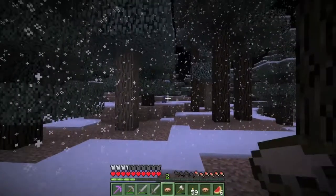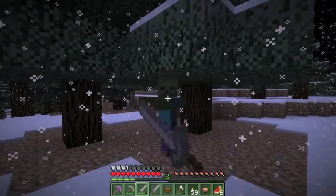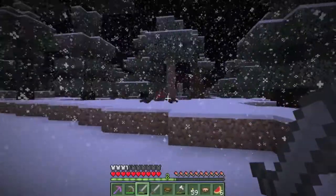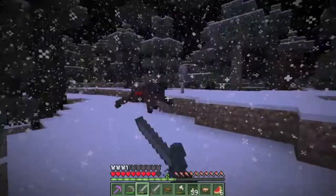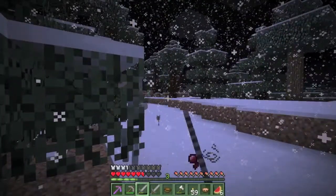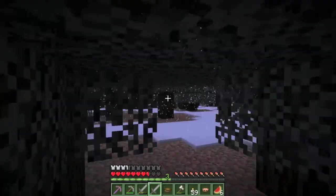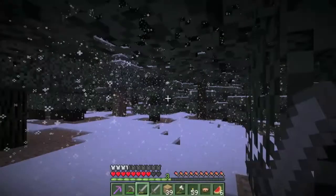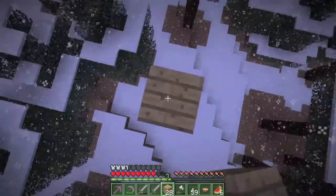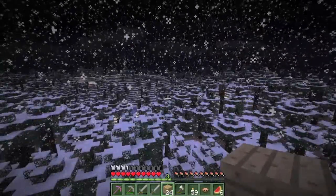Zombie. What would be cool to get is an enchanting table. Spider, I need you — I could do without the skeleton. This snow is driving me nuts. I need to find out where I am. I'll leave this pillar up here and go down the trees. The monument's that way, something lit up is over there.